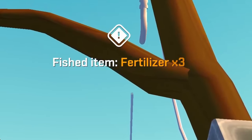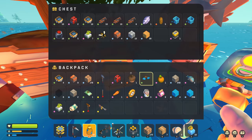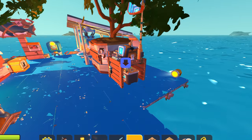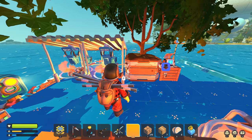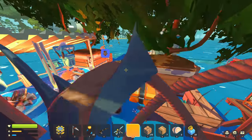Oh, I just got fertilizer from fishing — this is gonna help me a lot to grow the resources for the hammock. Since I updated the mod, we can now actually use the makeshift antenna we crafted before, so it now actually displays a beacon. We can even control it in the logbook — that is so cool. So in case I die, I can just swim all the way from the spawn of the map over to my raft.